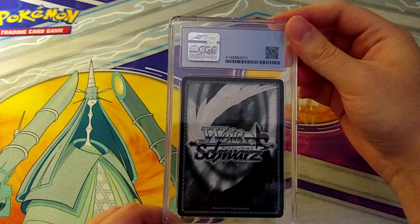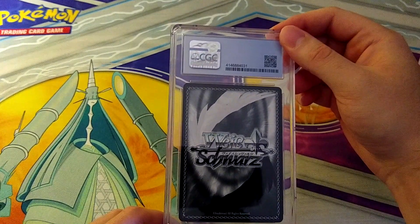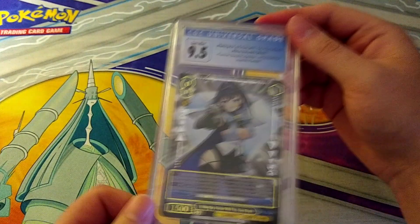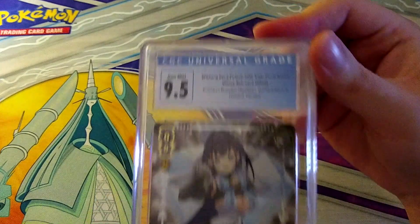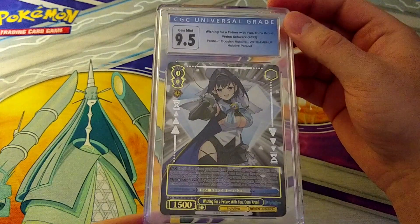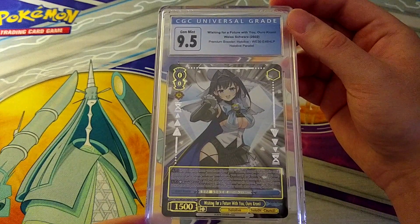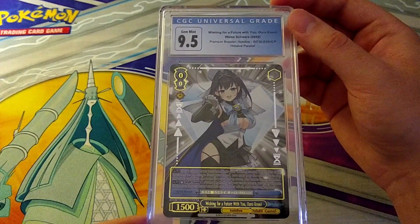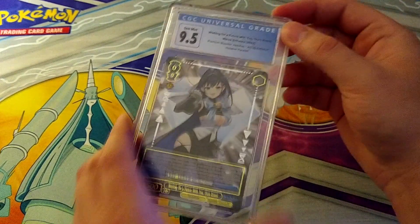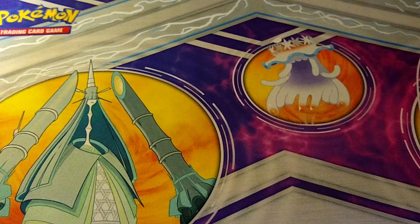Now we start to get into Weiss Schwartz. This could be anything — there's a lot of lewd cards in here because lewd cards sell. First up is a Holo Life Crony from the Super Expo — this is the English version. Council and Myth is in here, not the entire set but we have some decent heavy hitters. I bought a couple of booster boxes for that. I'm going to separate the Weiss and the Pokemon piles.